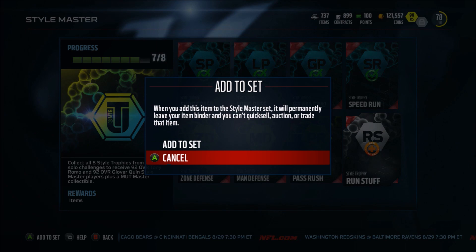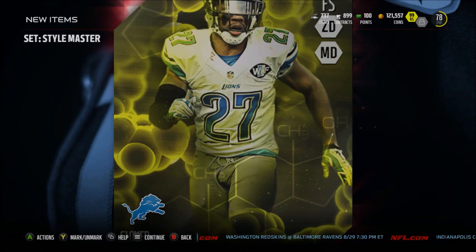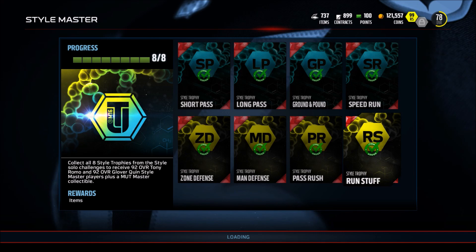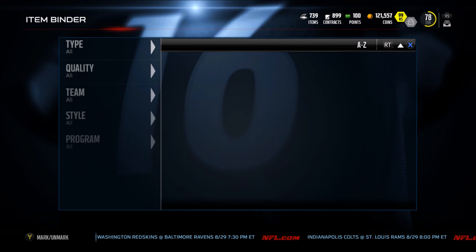We also get a cool 15k — I think maybe — but there it is, first Tony Romo. I thought you get 15k for it, I guess I was looking at something else. So I guess we've got to go to our item binder in order to find these two beasts.